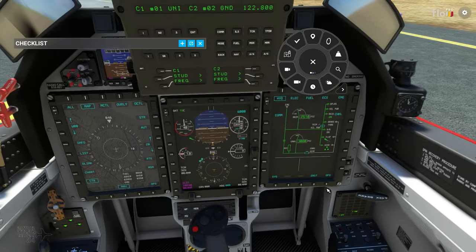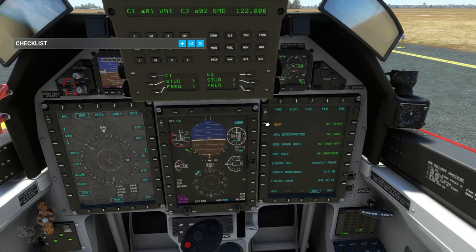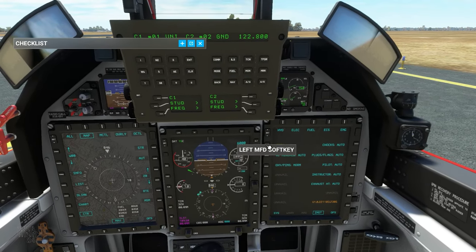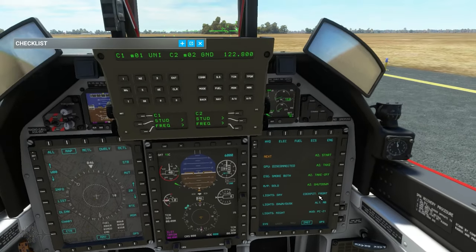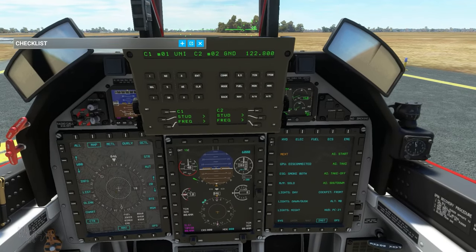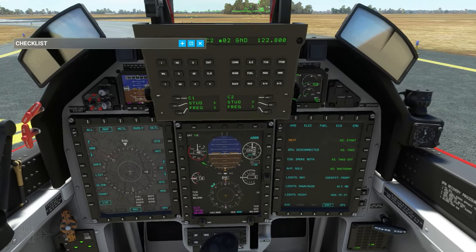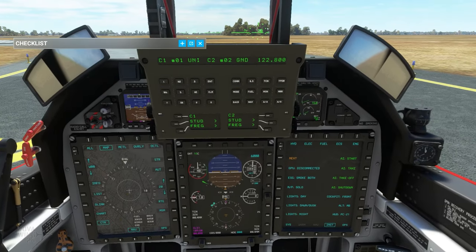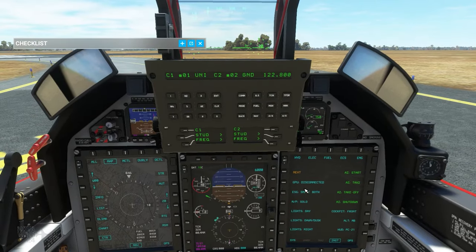That goes to what I was talking about before: if you have the OXY PIN set to inhibit, you won't have to deal with that. Also, if you only have pilot weight in the front seat and not the rear, those warnings won't go off — just like in the real aircraft, it detects weight in the seat. If there's nobody sitting back there, the alarm won't go off and you're good to go.